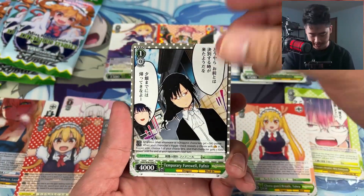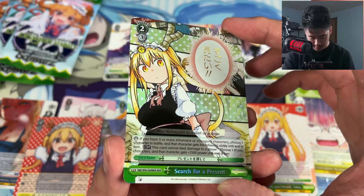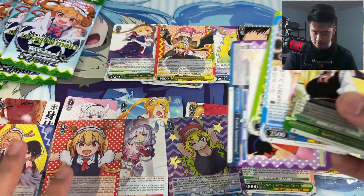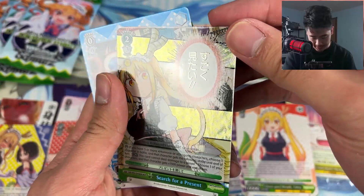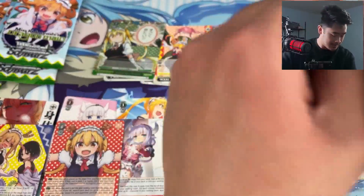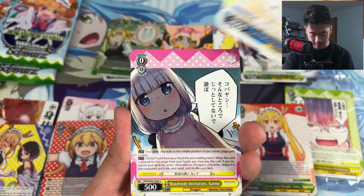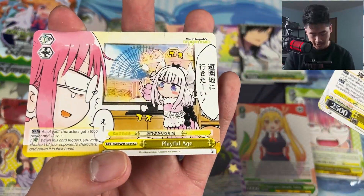I think MDR replaces the super rare or triple rare — MDR meaning Maid Dragon Rare, probably. Wings of Love and another MDR — Search for a Present. So maybe some packs have two MDRs. Look at that foiling — it's awesome! That might mean no SSP. I think the sign card pull rate is pretty low for a set like this. But maybe — let's see — a Bedtime Kanna and a Playful Age.